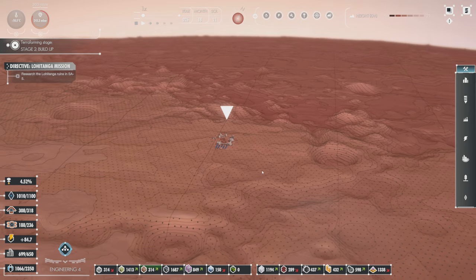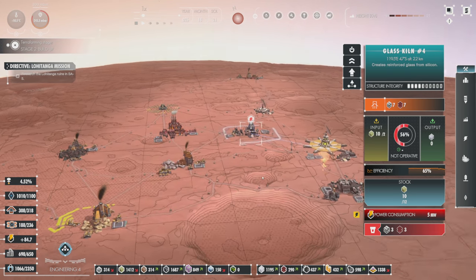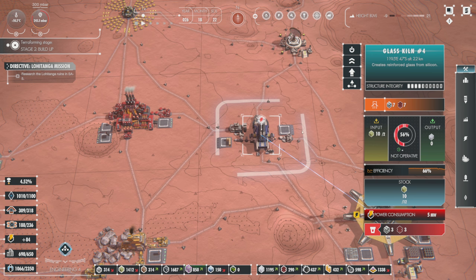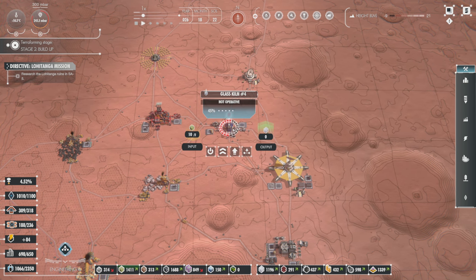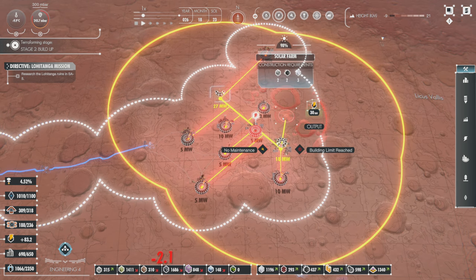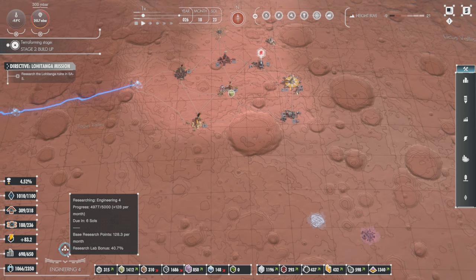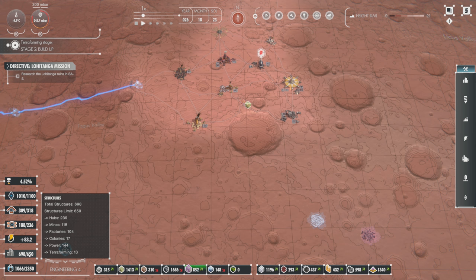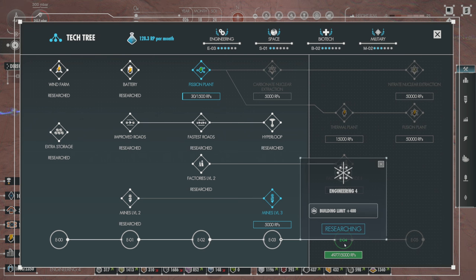The other thing that's really cool is camera control. Now I'm looking for a place to build - oh, I'm at my building limit. I gotta let this go. Notice the building limit has dropped: structure limit is now 650 instead of 700. And this one here is now going to increase it by 400, so I guess that means we'll have 1050 as our building limit soon.